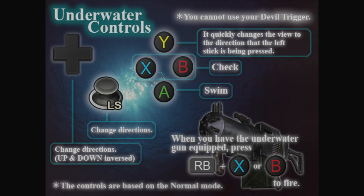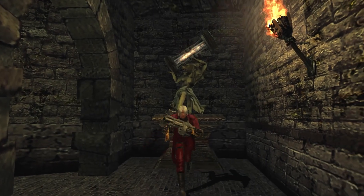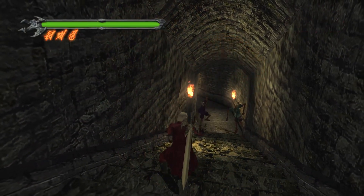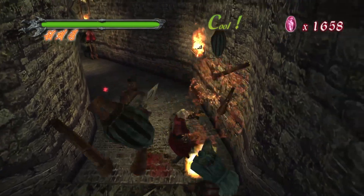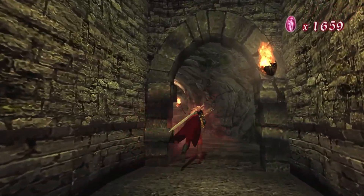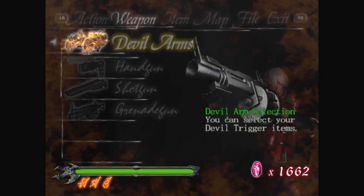Okay, you cannot use your double trigger — it quickly changes the view direction that the left stick is being pressed. When you have the underwater gun equipped, press RB, X, or B to check the controls based on normal mode. XB to fire — this is gonna be weird. Oh, the statue is here to give us a power-up at the very beginning. All right, I guess we're at a part where it's an underwater level now.